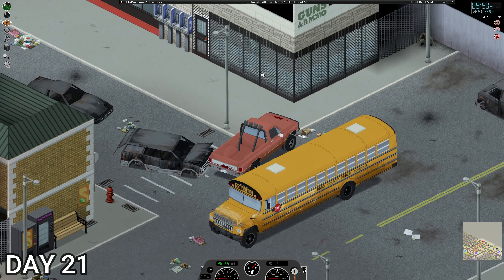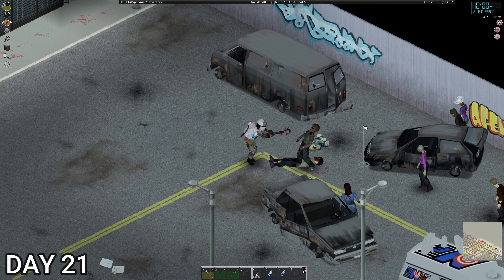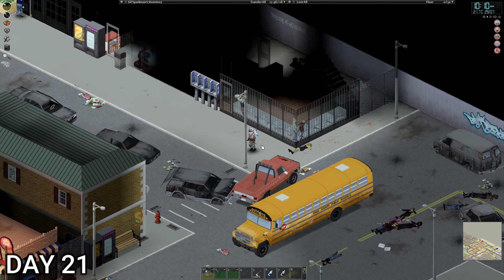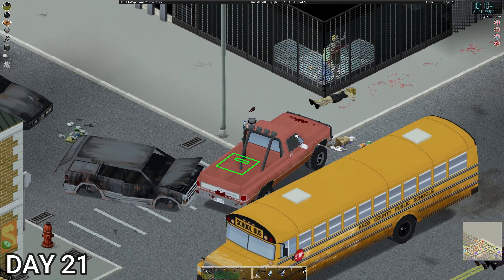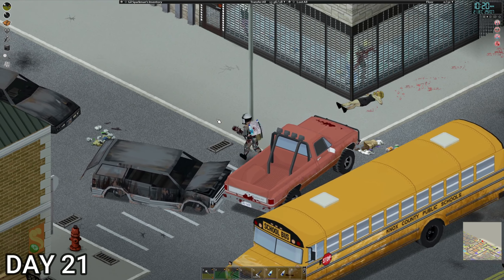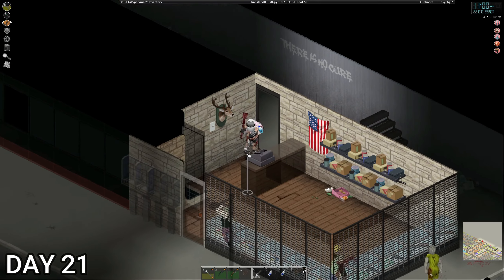Oh, we found a gun store — that's good! It looks like we can get in through the back, which is quite handy. Let's assess the situation first so we don't just go barreling in there. All right, we've got in the gun store — let's deal with these.